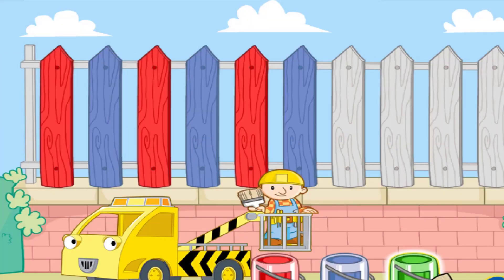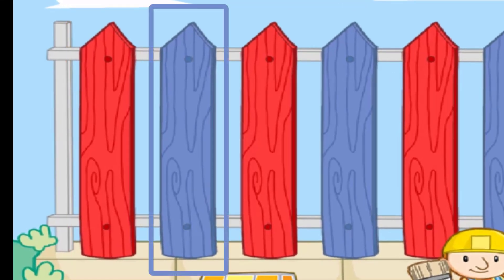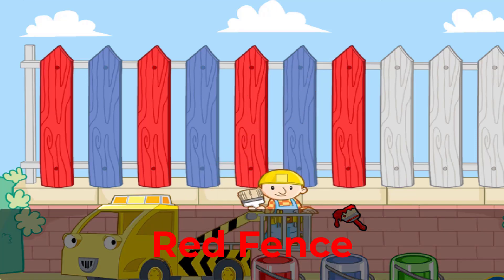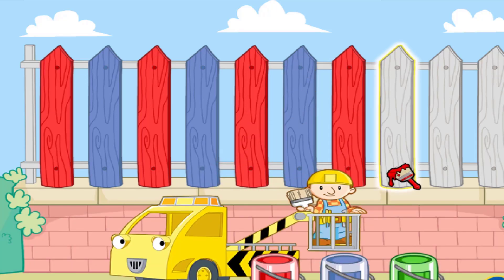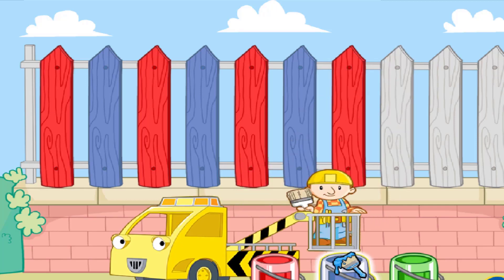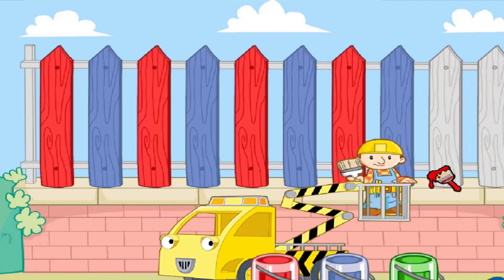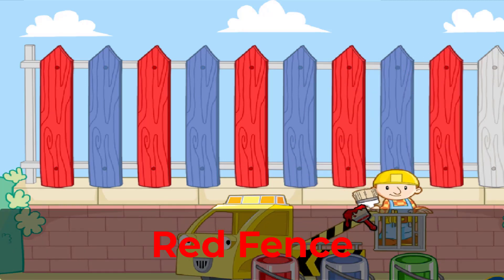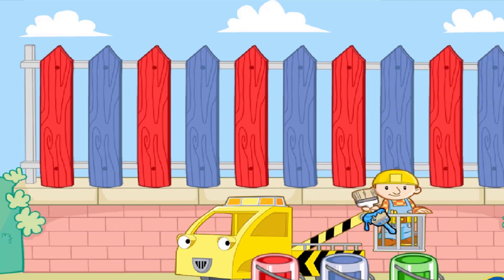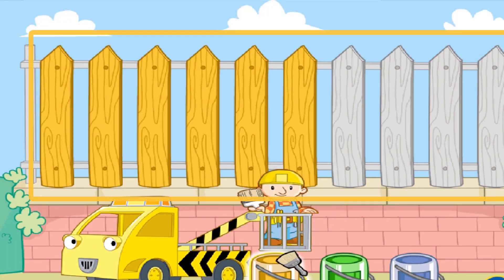We are almost done! Let's help Bob paint the fence — look at the pattern: red fence, then blue fence, repeat. After me: red fence. Oh no, we need blue paint here — blue fence. Red fence. Blue fence. You finished the whole fence — excellent!